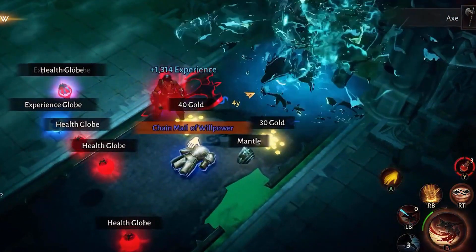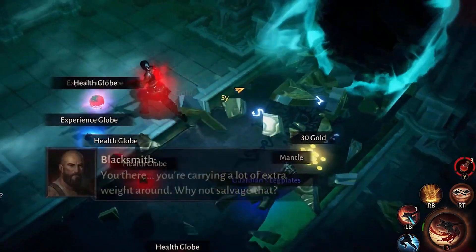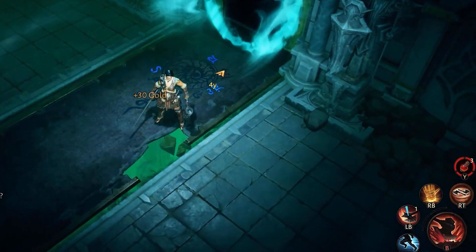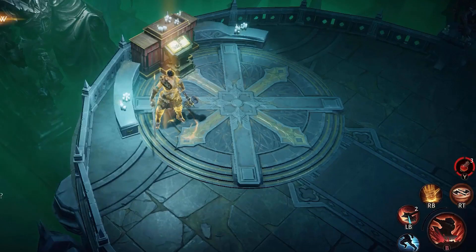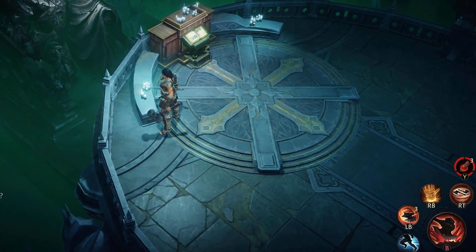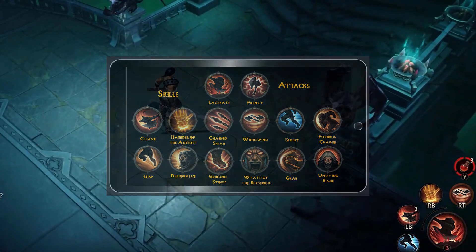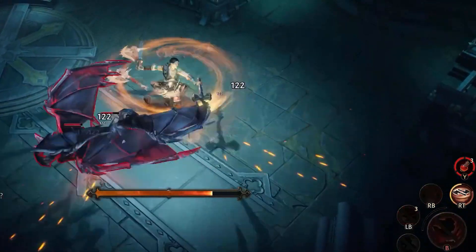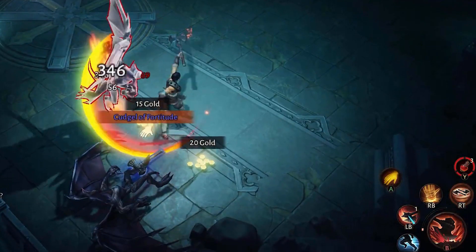Undying Rage, unlocked at level 44, enters a rage for four seconds that prevents you from dying and causes all your attacks to heal you for 30% of the damage done. Grab, unlocked at level 47, seizes a nearby enemy and wields it as a weapon, replacing your primary attack with a swing that damages all enemies in front. Activate again to throw the enemy, dealing damage. Wrath of the Berserker, unlocked at level 50, increases attack speed by 50% and movement speed by 20% for 6.5 seconds.